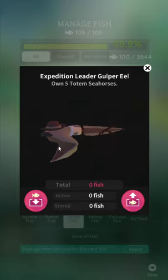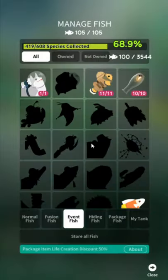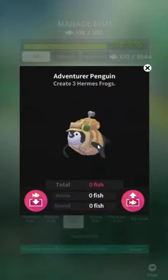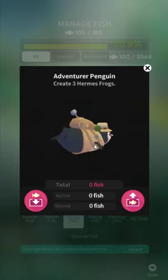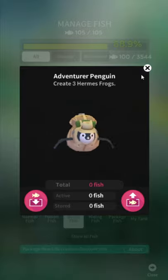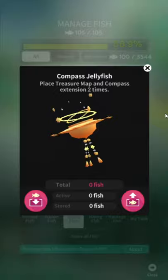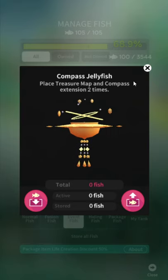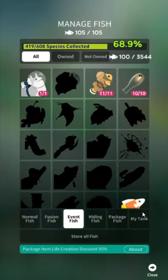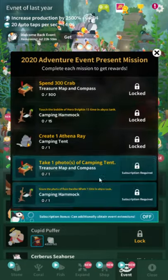That's like a bootleg Goomba — terrifying. Expedition of Goldport Eel: own five Totem Seahorses, so just own fish. Watch ads and place event things from the events. Expand quests are really the only unlocks that are ever a thing. Create three Hermes frogs — adventure penguin, simple stuff. The jellyfish are consistently among the best designs in this game. Place treasure map and compass extension two times — when you unlock something from the expand quest, you can buy more with pearls. You only get one free; you have to buy the second one with pearls.